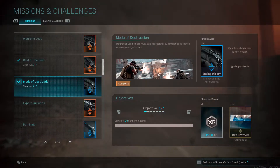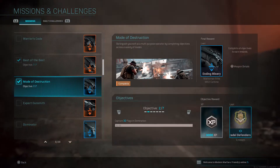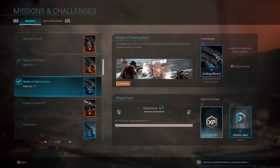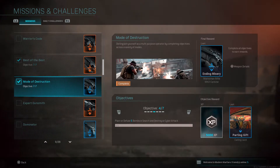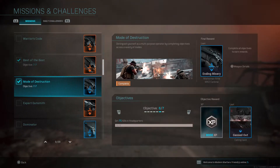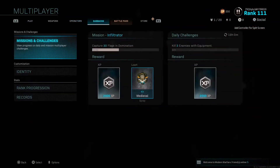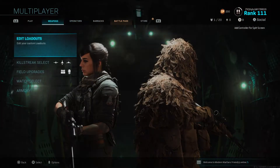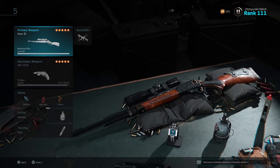The Mode of Destruction requires you to: win or complete 10 gunfights, capture 30 flags and nominations, get 75 kills in Team Deathmatch, plant or defuse five bombs in Search and Destroy or Cyber Attack, capture 30 flags in Ground War, get 75 kills in Headquarters, and win three Cyber Attack matches — which is not bad compared to the Dragon Off challenge.